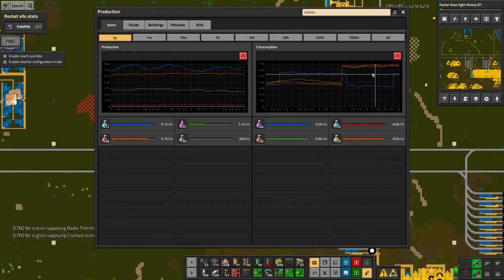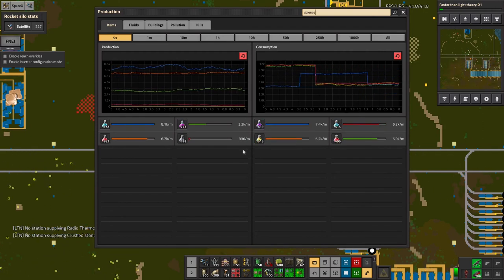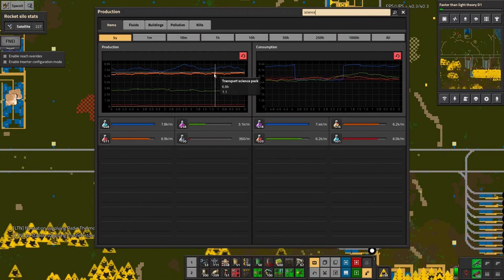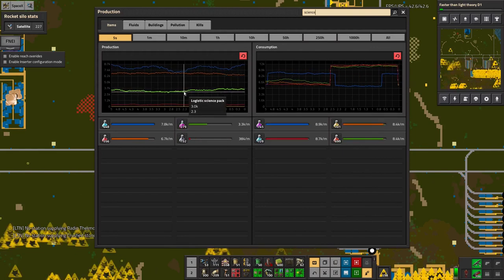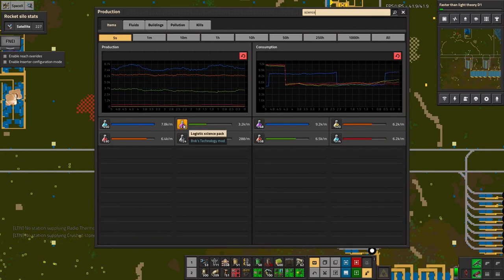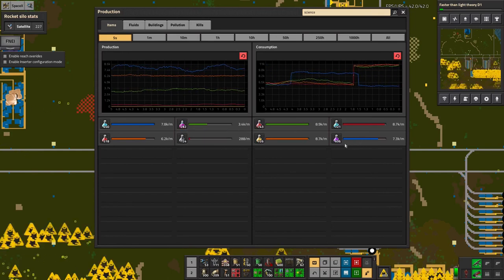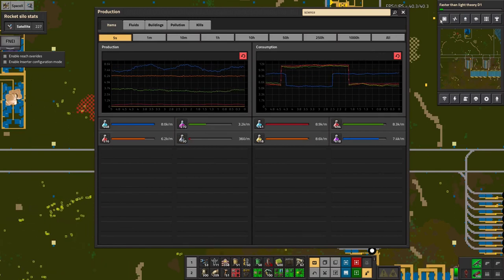The consumption blips up and down a bit, but the average is clearly somewhere around eight or nine thousand per minute - that's the speed I'm doing research at. We're also building them at a similar rate but not quite as fast. The purple ones aren't being produced at all because we've only done a little bit of this research so far, so we haven't started emptying out of the stations yet.